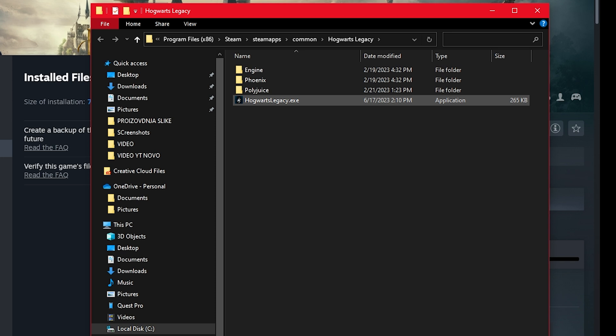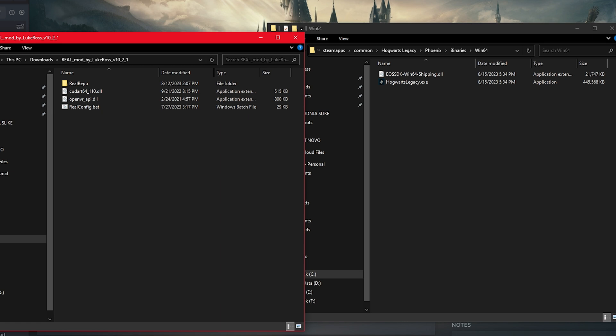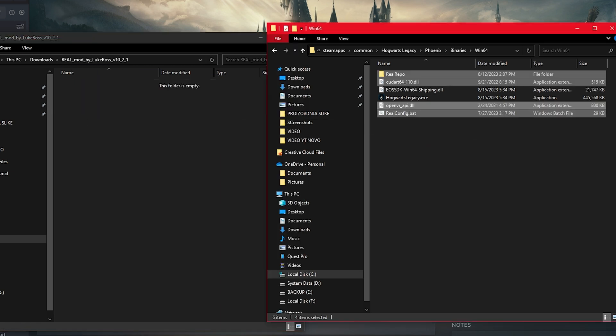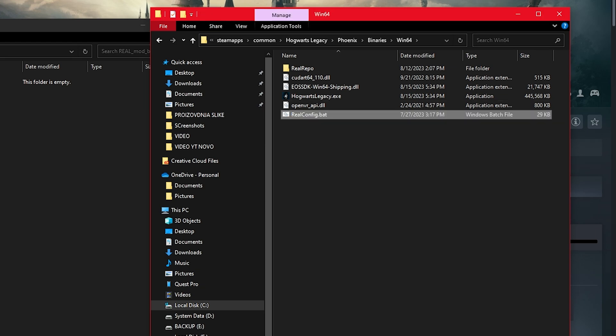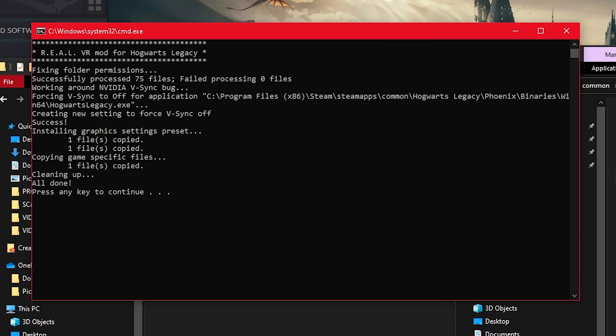The mod is always copied into the folder where the main executable is found. For Hogwarts Legacy, open the Phoenix folder, then Binaries, then Win64. This is the folder where you will copy over the files you've downloaded from Luke Ross's Patreon page. Once copied, launch the real config.bat, and if you see this message, the mod is installed correctly.